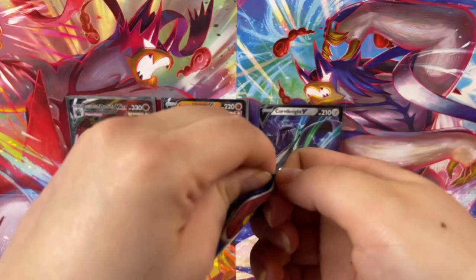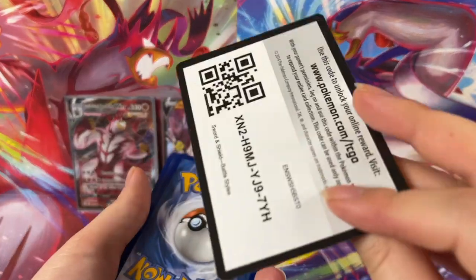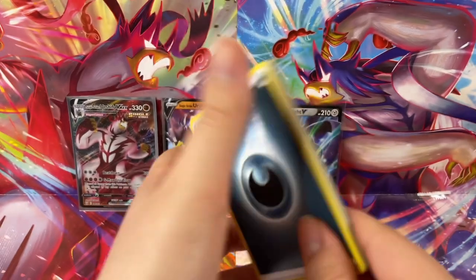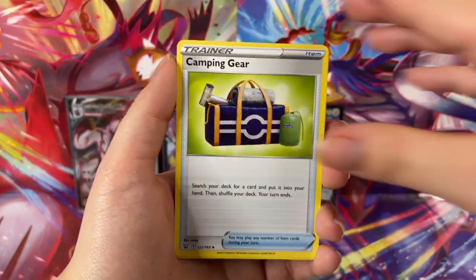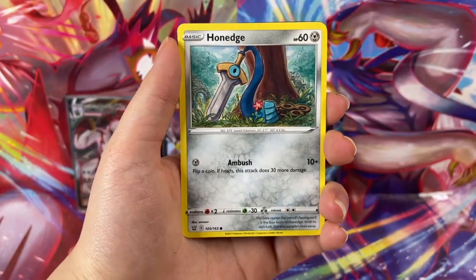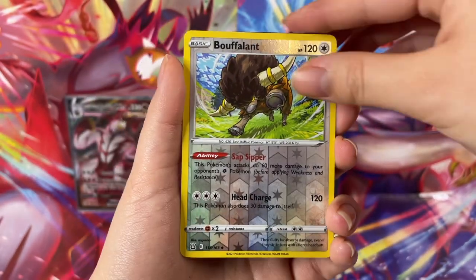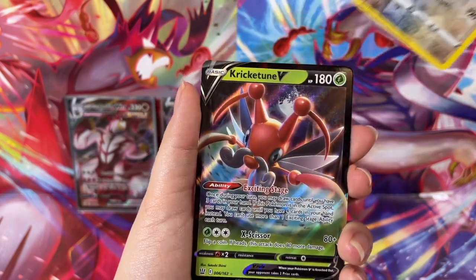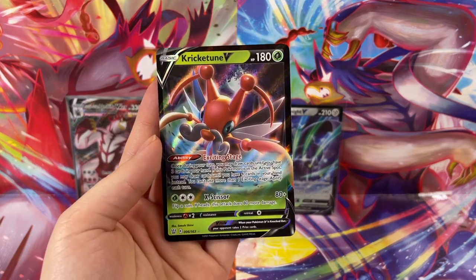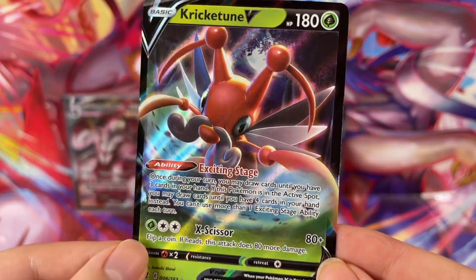Next one, we got the Rapid Strike Urshifu! Rapid Strike. There you go. Code card, one, two, three, four. Opening up these cards in general is just amazing. Even though you might not get a hit in every single one, it's still such an amazing feeling to open cards. And I'm very thankful. And so is Bouffalant. Oh oh oh — what is this? Cricketoon V! Cricketoon V! Hello, friend. He ain't no Flapple, but he'll do.